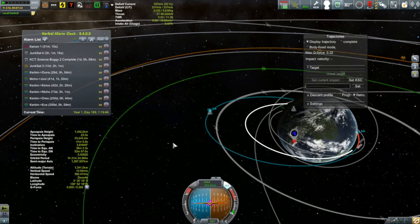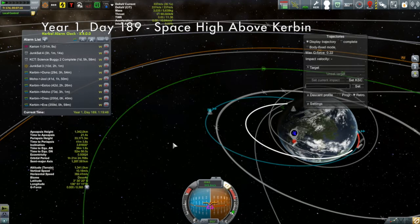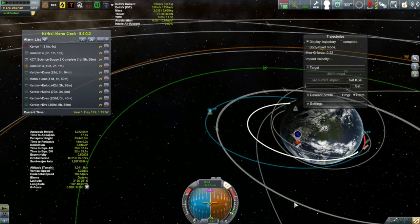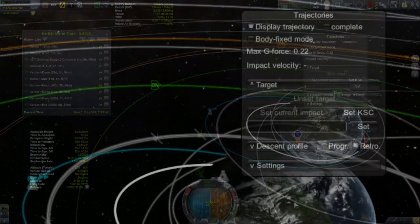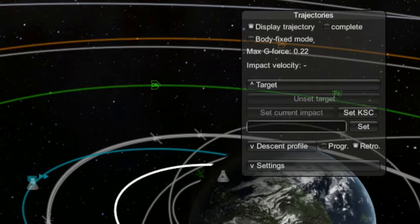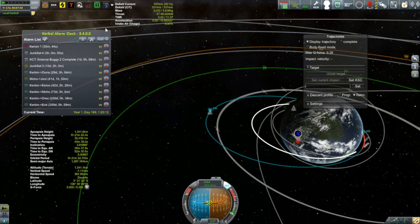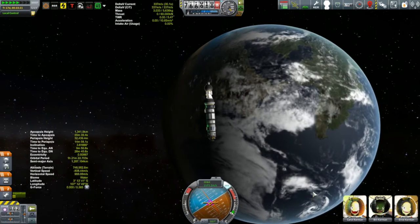I hop over to the Kripalu 2 to perform what will hopefully be my last aerobraking maneuver. After two aerobraking passes, it has its apoapsis down to about 1.3 kilometers. I'm going to use a small retrograde burn to lower the periapsis a bit more. The main thing I'm watching is the max G-force provided by the Trajectories mod. I'm using RCS for very fine adjustments — a little too far at 0.28, so I'll keep it at 0.25. This should be our last aerobraking pass.